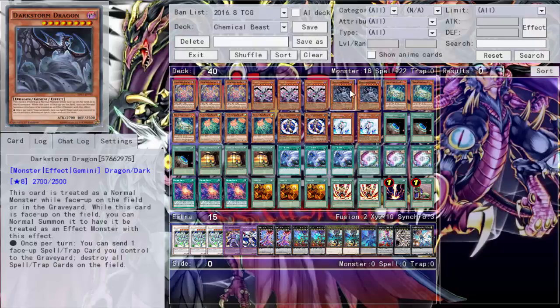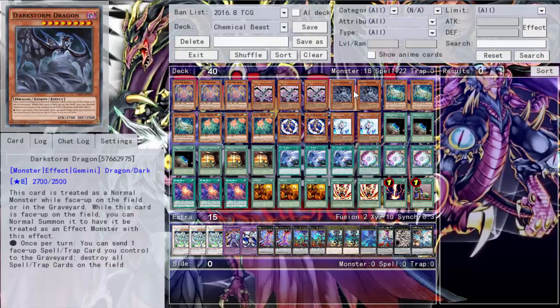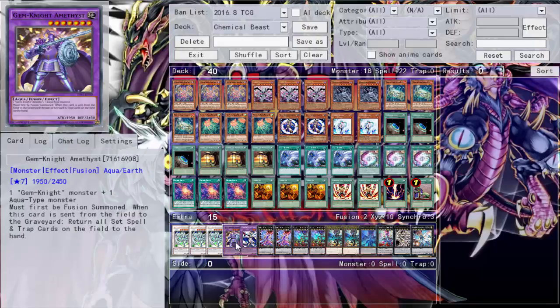Possible changes: if you think the three Trade-Ins are enough draw power and don't want to run the Level 6s, you could throw in two Maxx 'C'. This deck loves to go second, and even though Maxx 'C' is less than a 25% chance to open, it's better than nothing. We also run triple Stardust Dragon for the triple Malefic Stardust Dragon.